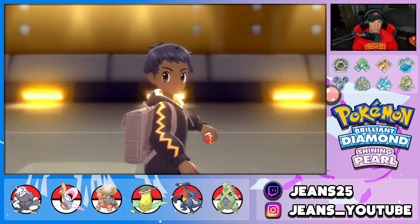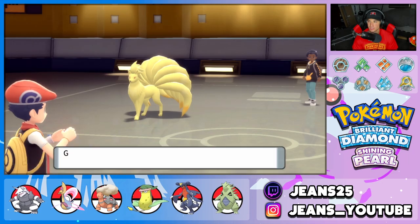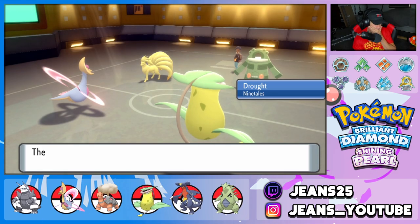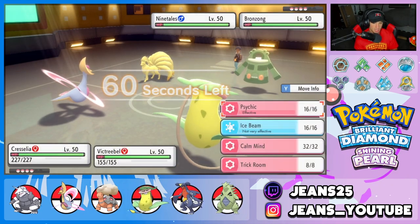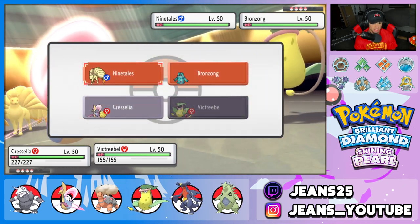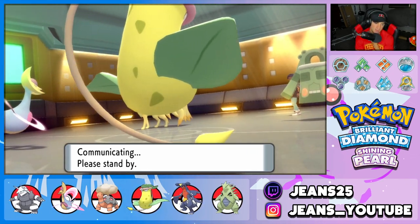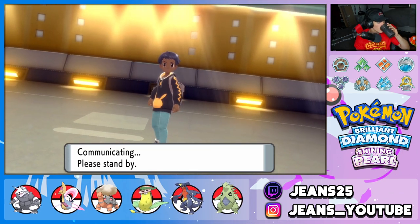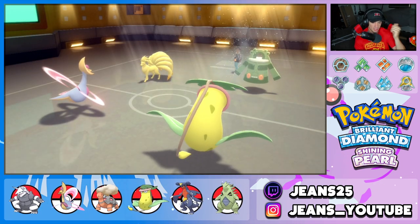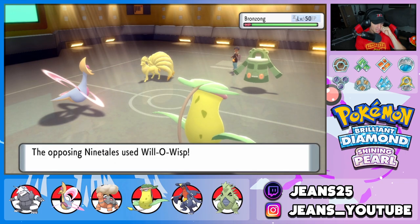He finally locks in his team and we're getting rolling in battle number two. I've got Victreebel out here with Cresselia. I can either pop a Trick Room — he actually set the Sun for me, that's gorgeous. So I'm going to put that Bronzong to sleep and use my Focus Sash this turn. I'll pop a Trick Room. Sleep Powder runs up and we shall put it to sleep.